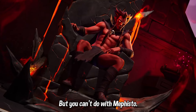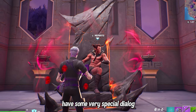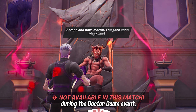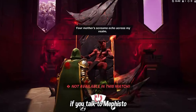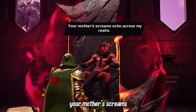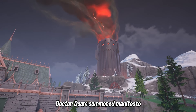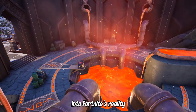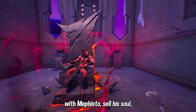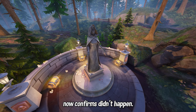What you can do with Mephisto's NPC is talk to him, and he has some very special dialogue with a few characters that gives us more background lore as to what happened during the Doctor Doom event this season. If you talk to Mephisto wearing the Doctor Doom skin, he will reply saying, 'Your mother's screams echo across my realm,' which is a reference to why Doctor Doom summoned Mephisto — he wanted to make a deal, sell his soul, and get his mother back from the dead, which Mephisto now confirms didn't happen.